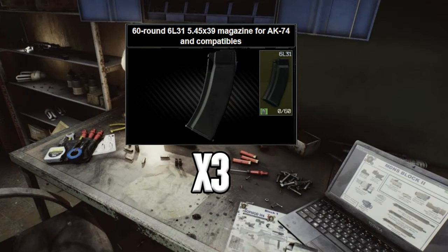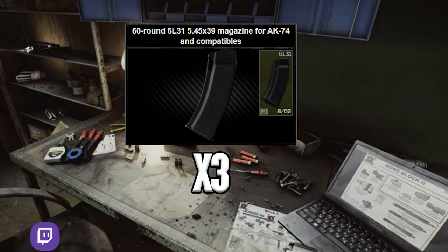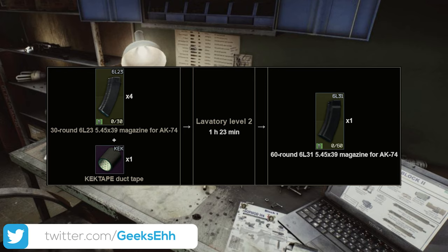The real difficult part about this task is they have to be found-in-raid, so you need three found-in-raid 60-rounders for the AK — the 5.45 guns. There are a couple of ways you can go about doing this, but just know that it is more difficult than it seems, and that's probably why you're watching this video.